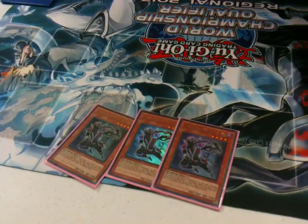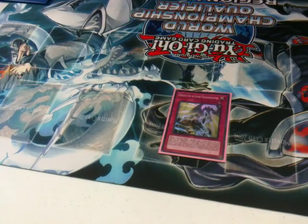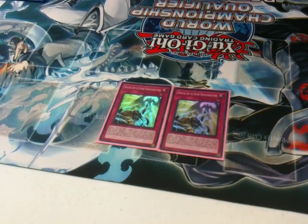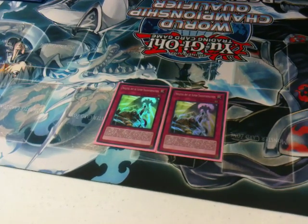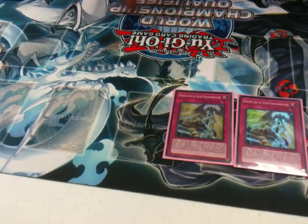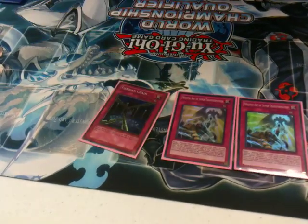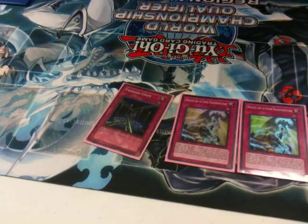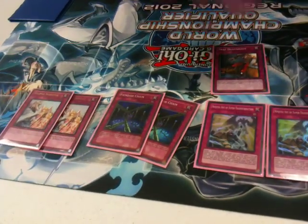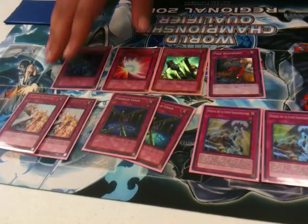That's the monster lineup. For the traps, I just played only two Ninjutsu Arts. I tried three at first, but it was just too many. I would draw it all the time and not have targets, because I played five Ninjas at first, dropped it down to four, and then three and two just ended up working perfectly. Then just staple cards — double Fiendish Chain, double Warning, Trap Dust Shoot, Solemn Warning, Mirror Force, Torrential. Staple traps.